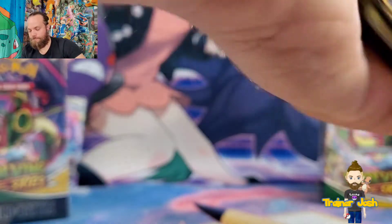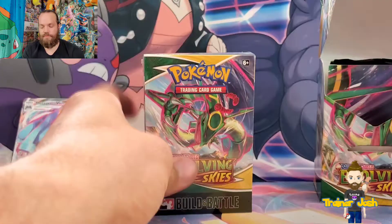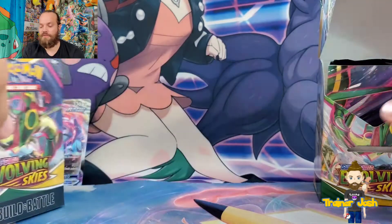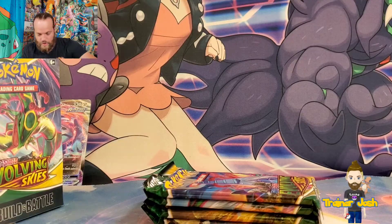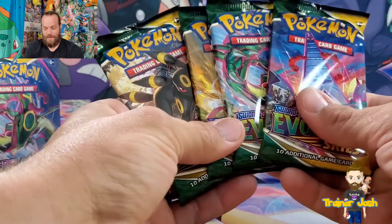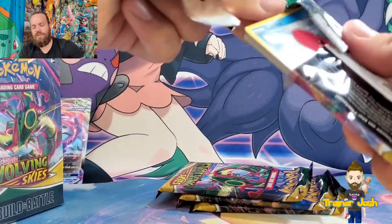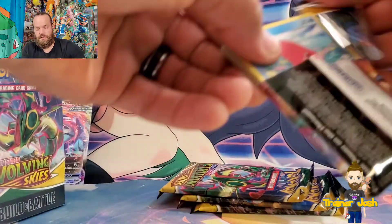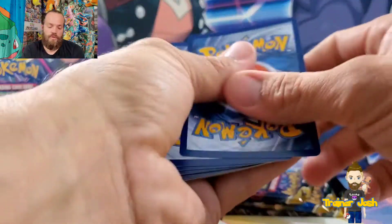Now the question is, do we open the other box and look at the pre-release stamped card first, then get into the packs, or do we open the packs first? We'll open the packs first because I want to compare which box is better. I've also seen some videos where you can get white codes and get non-holo rares — I don't know if they went back to the code card colors not meaning anything, or if that was just like errors or something.